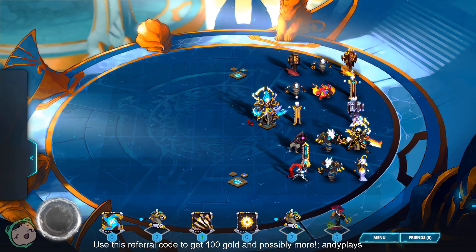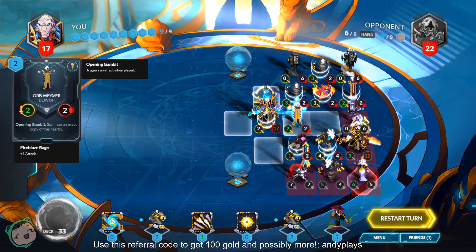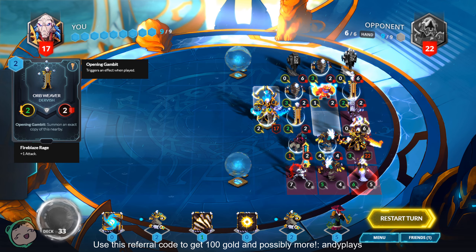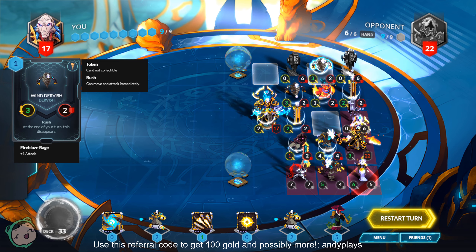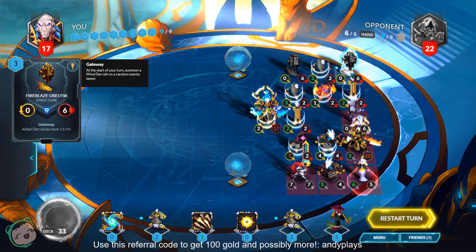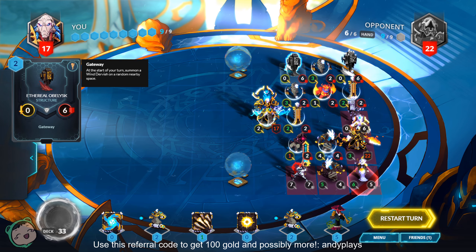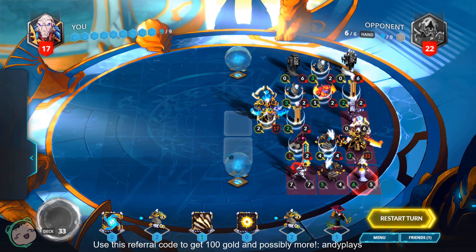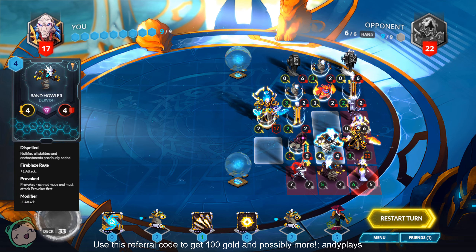Alright, I see Vitruvian. So we have an Orb Weaver, we have another Orb Weaver, we have a Monoforger, we have a Weakened Repulsor Beast, we got two Wind Dervishes, and we also have the Fireblaze Obelisk which gives our Dervishes plus one, plus zero, and a normal Ethereal Obelisk which can get us two more mana. And there is a Dispelled Sandhawler.